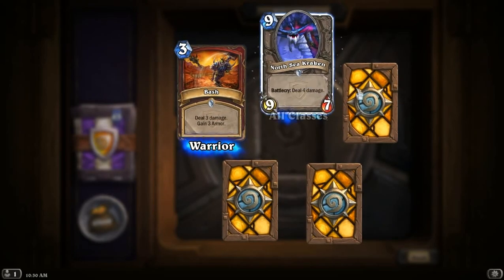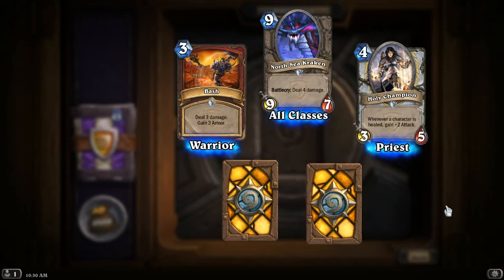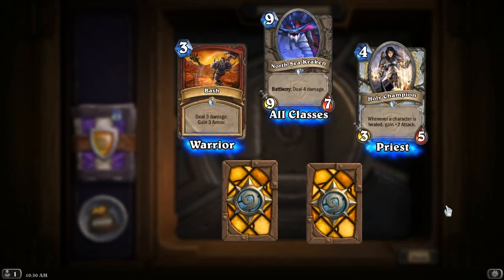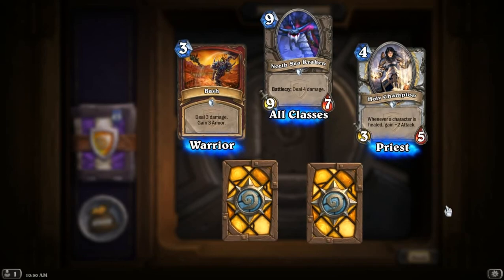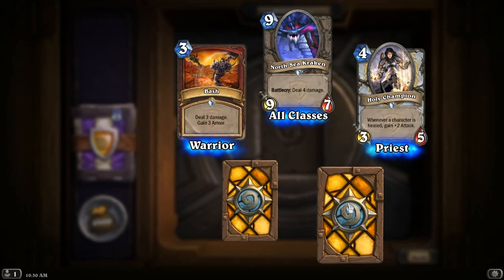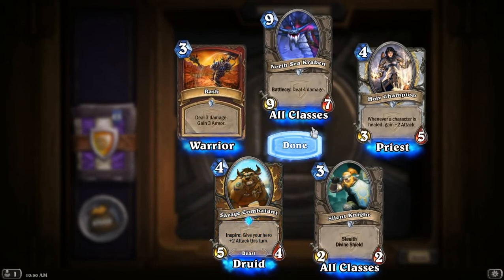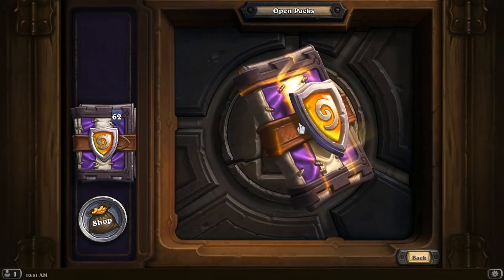Another Bash, another Kraken. A Holy Champion — it's a Senjin that gains attack every time you heal any character, not necessarily you. If you're playing against a Priest, it stops them healing because it keeps buffing the Holy Champion. It's like a bigger version of the Light Warden — it's going to be nasty. Another Silent Knight and another Savage Combatant. We're starting to go through these a little faster now because we're seeing some of the cards already.